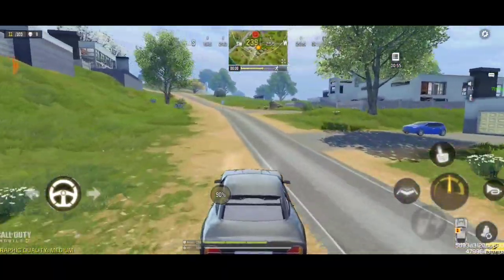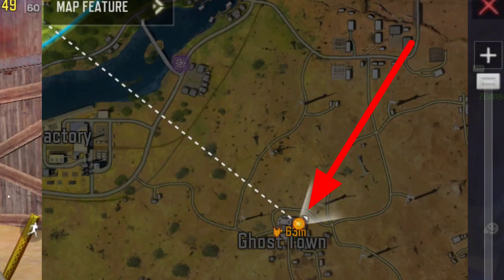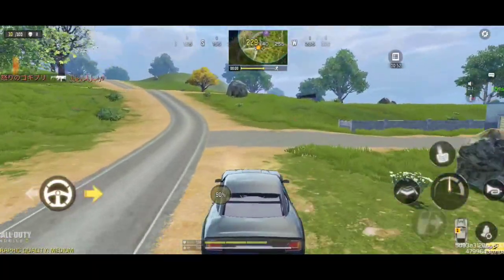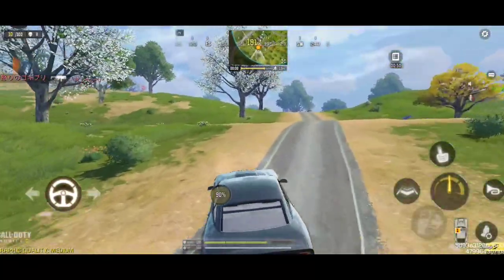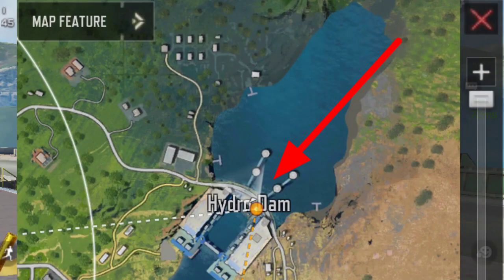If you're trying to unlock MC5, you have to go to Ghost Town — go to Ghost Town to unlock MC5. And if you are trying to unlock Ali, you have to go to High Drop map. Over there you can find Ali.